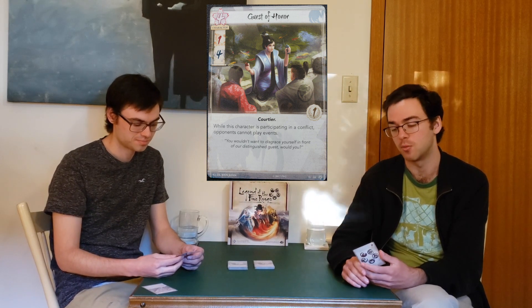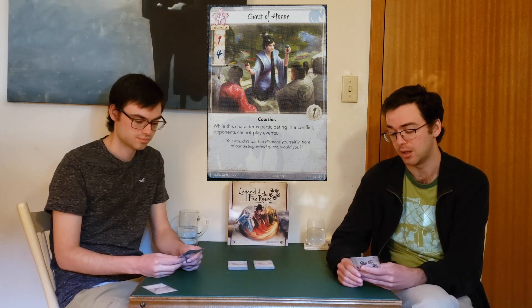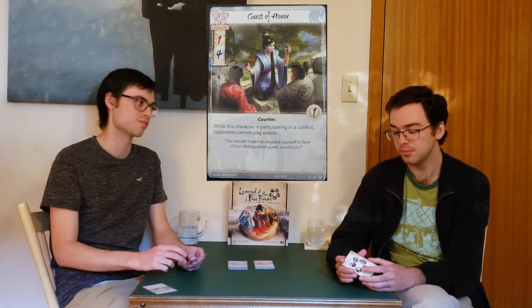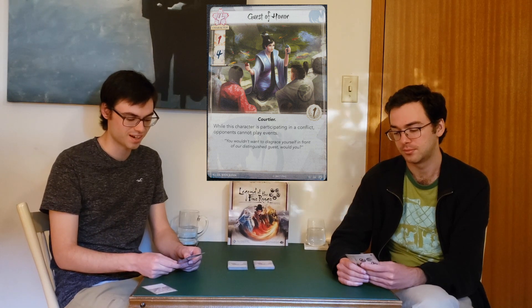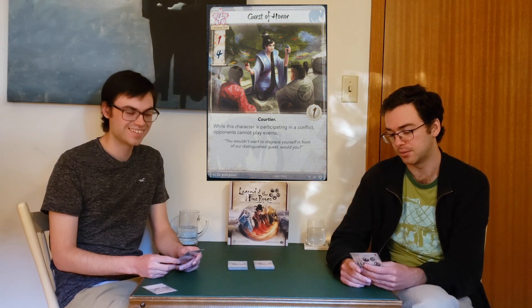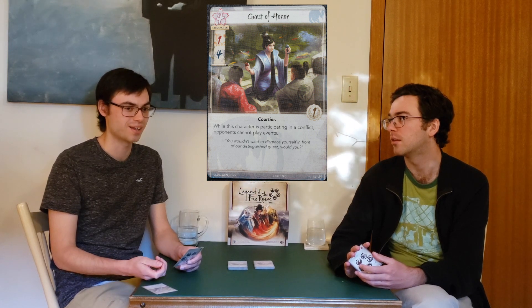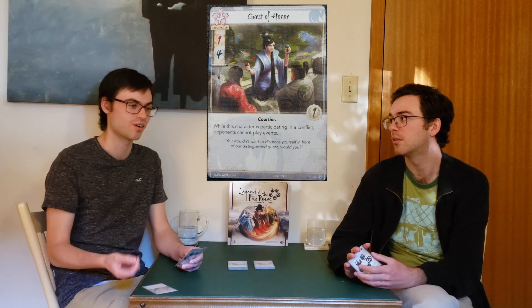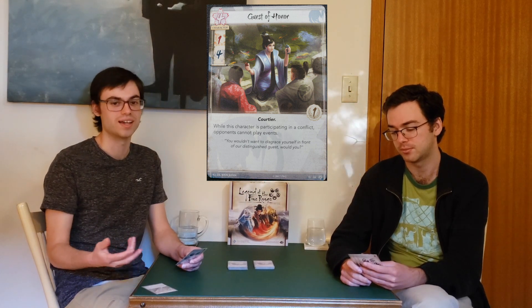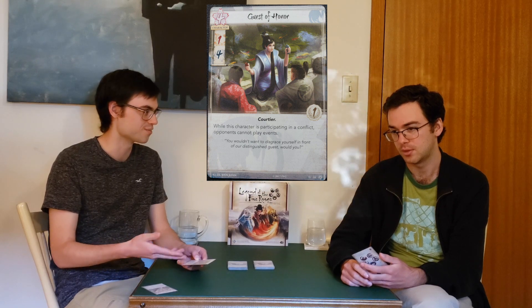It's a one-four — a slightly weaker stat line than the Asahina Storyteller — one glory, and only one trait: Courtier. So this is screaming to me that it's going to have a really good ability. And that ability is: while this character is participating in a conflict, opponents cannot play events. You're just going to win the conflict. Most of the political conflict manipulation out of the conflict deck are the events — Outwit, For Shame, Court Games, maybe some clan-specific events. Events are going to hurt you in this game, and now they literally cannot play one while this character is in the conflict.